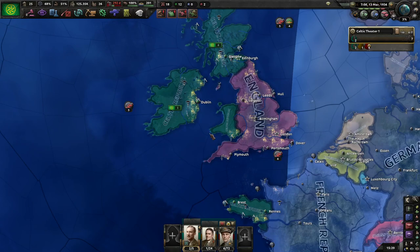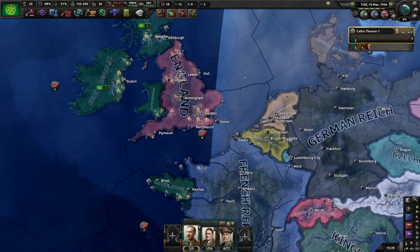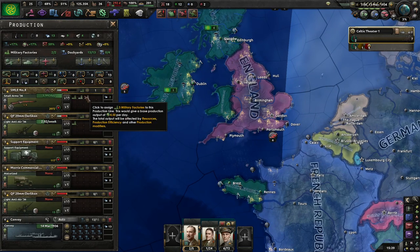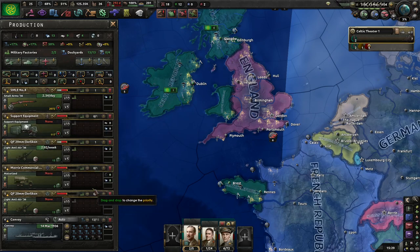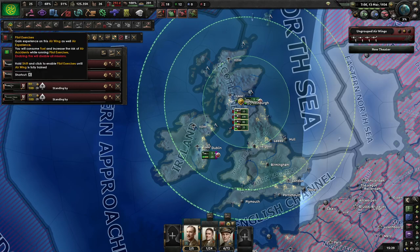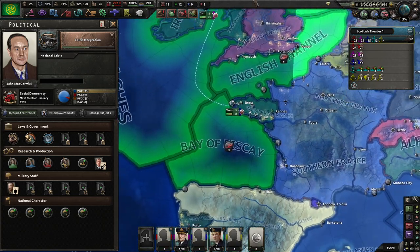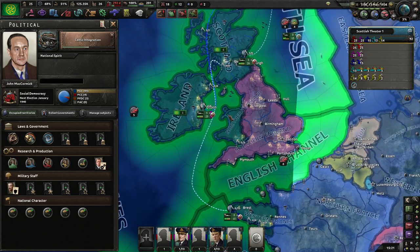Hello, welcome back to the Celtic Republic in Hearts of Iron 4, or rather the Road to 56. At the moment we are very behind on guns, port equipment, and we're okay for a few other things. We also have almost no planes worth a damn. And what we do have is a very large navy that's also quite dated.